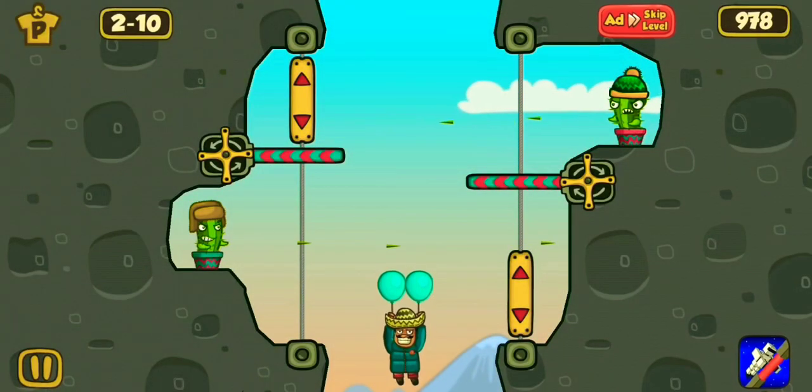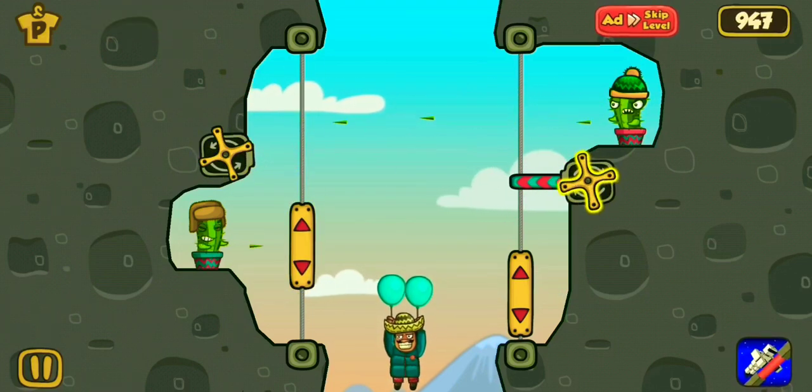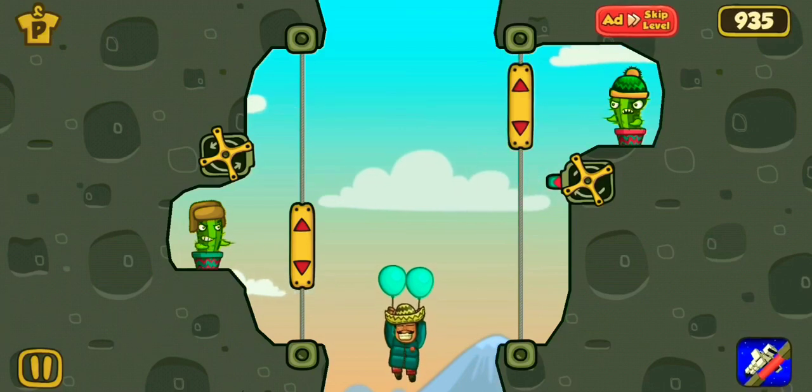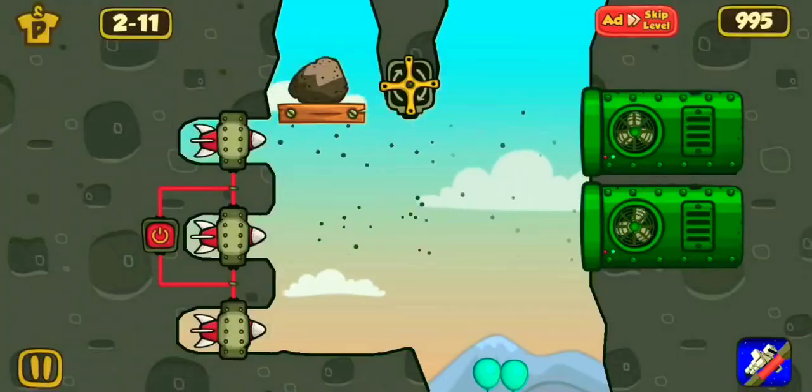In here there are two firing cactus. To avoid them, just block them. Here it's easy. Now level cleared. Move to the next level.